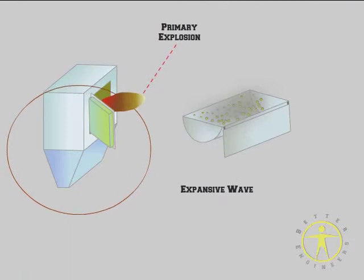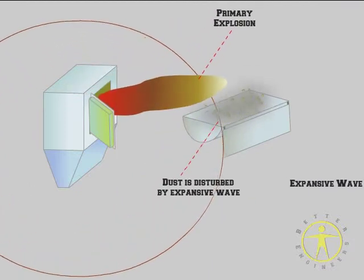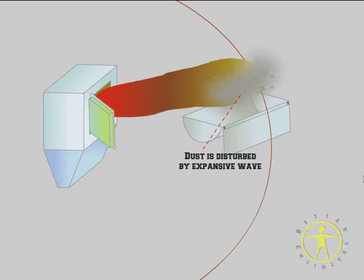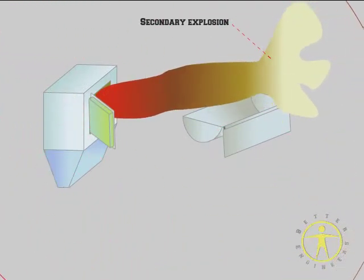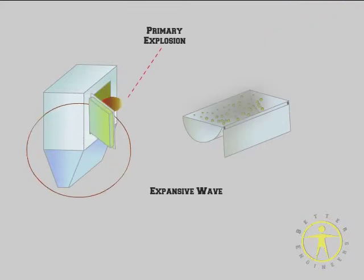When the flames reach the cloud, a second explosion is created which can trigger a third one and so on, destroying a whole building in a matter of minutes. Good housekeeping is the best way to avoid this phenomenon.